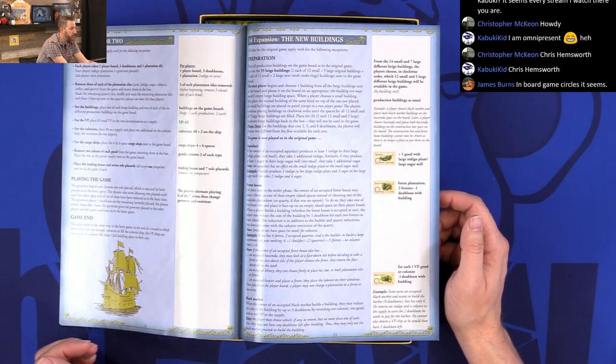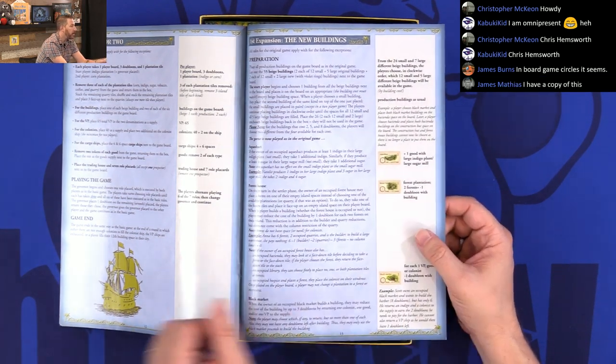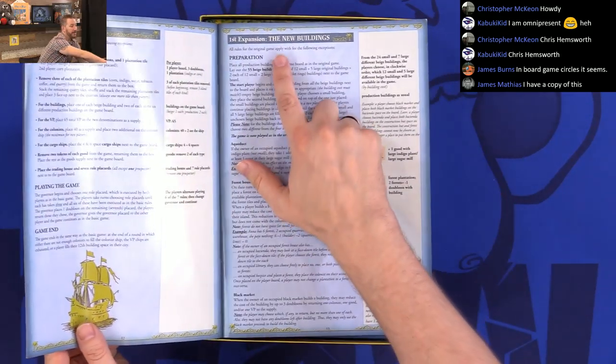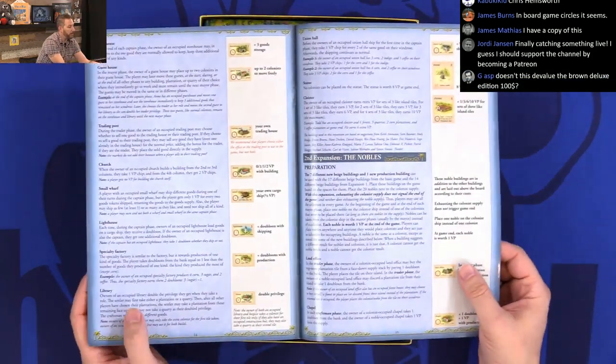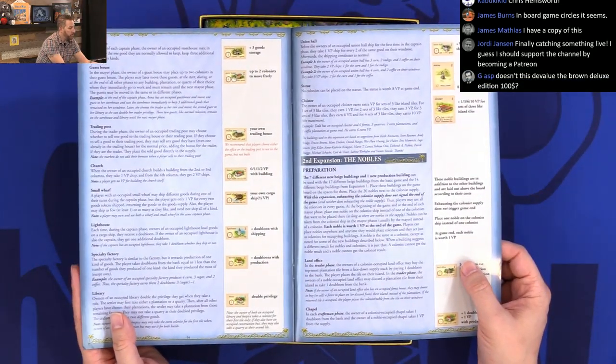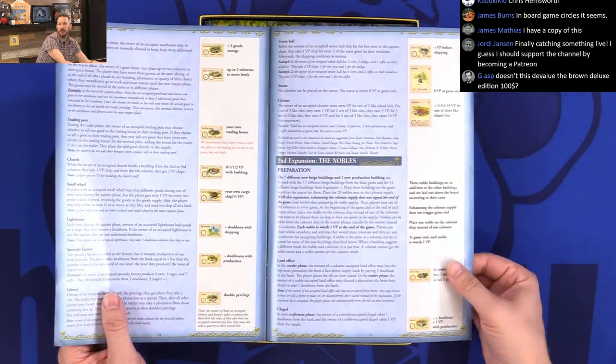Can you remind me which two buildings should have had their costs switched? I can't remember which two they are. It does include the expansion — we have the new buildings — and we'll see if those were swapped. And the Nobles expansion is in there as well.